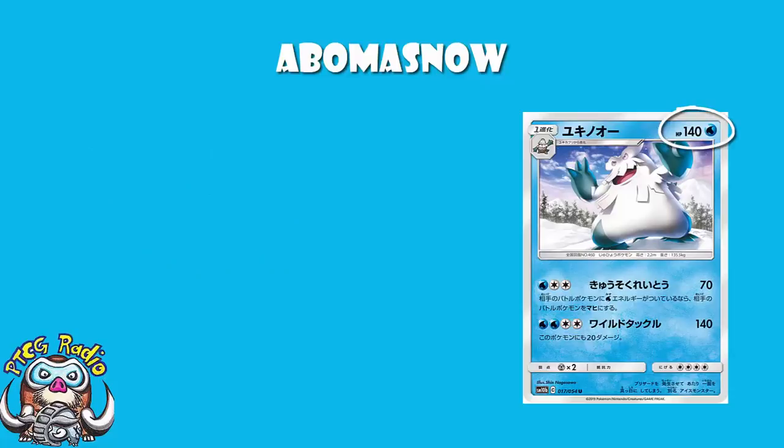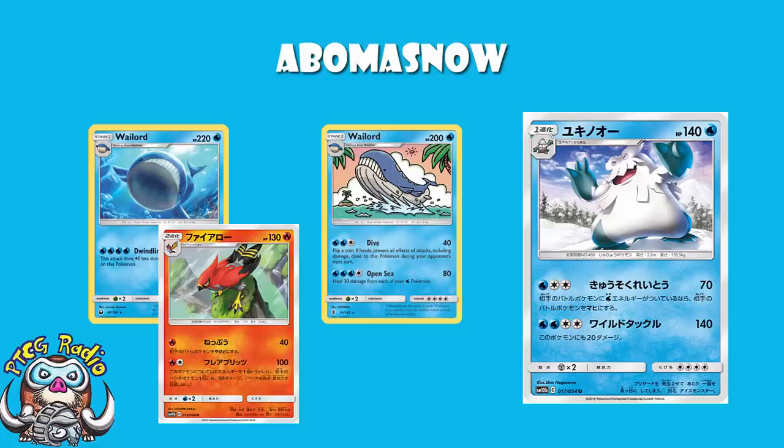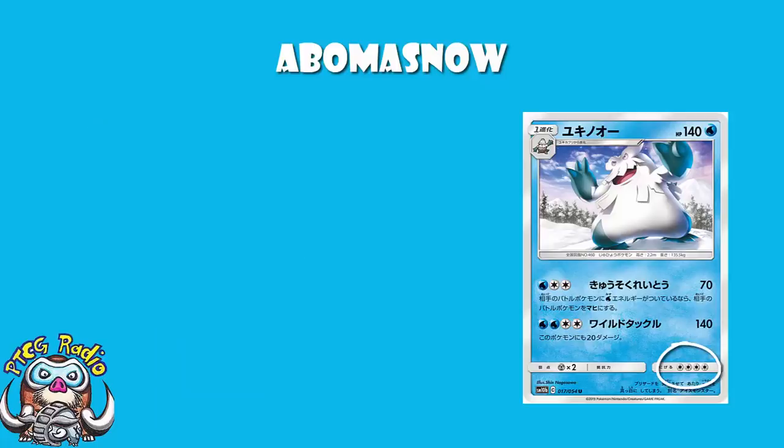140 HP is big for a Stage 1. It's not up there with Wailord — although Wailord is rotating, but the good news is Wailord isn't, so it's all right. 140 is really good. There's a whole bunch of Stage 2s we've looked at lately. Talonflame's actually got 130, and this has got 140. That's really nice. And it's got a Retreat Cost of 4, which is beautiful nowadays.